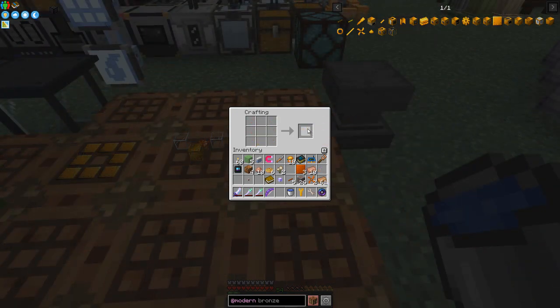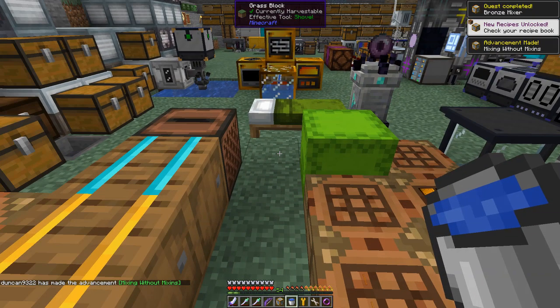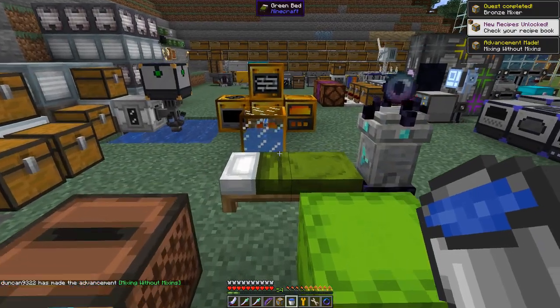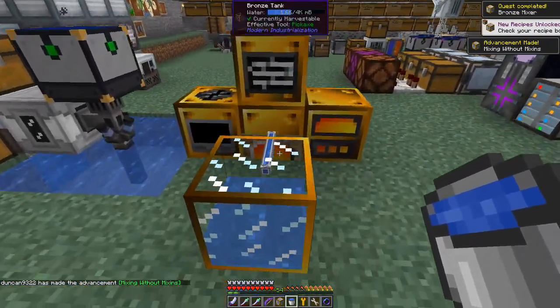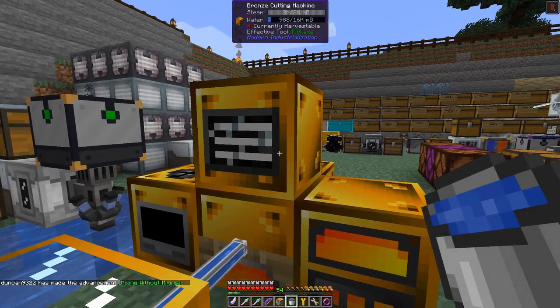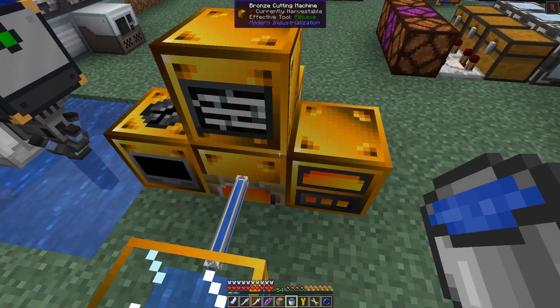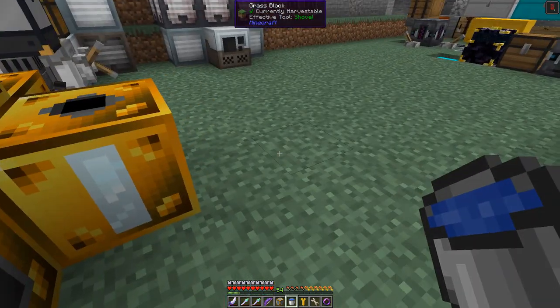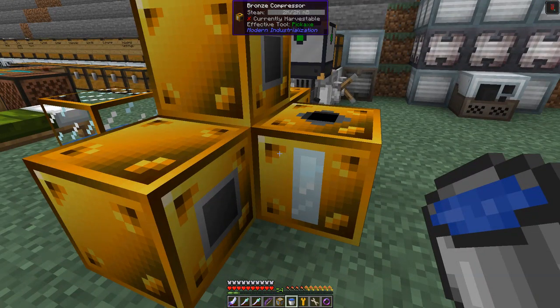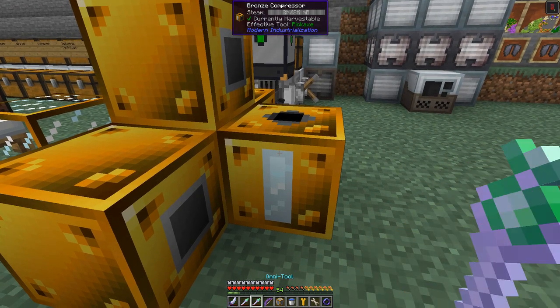That didn't take very long to prepare. We can now finish off the last machine — the bronze mixer. Unfortunately I have to make another boiler because we've got four machines attached here, and the extra one is the cutting machine, which is very handy to have. It might be possible to split the setup up as well.